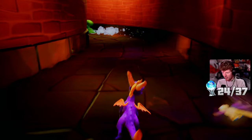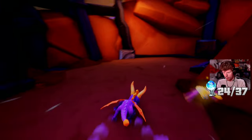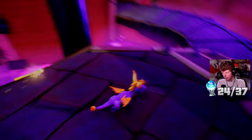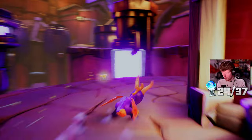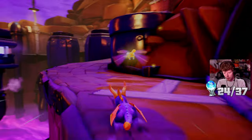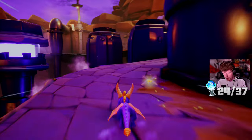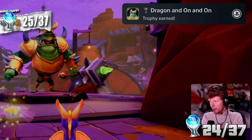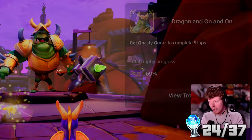I wonder if I'm supposed to go backwards around the level instead of forwards to catch him. Because I think I remember there was a trophy for getting this guy to do five laps. Just as I was saying it - Dragon On and On, get Nasty Knock to complete five laps. That was the one, I remember reading it vaguely.